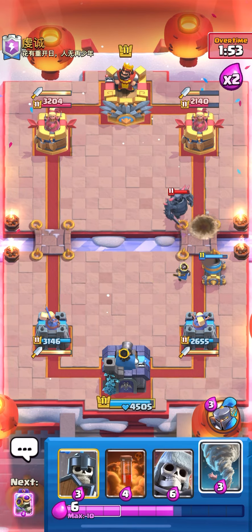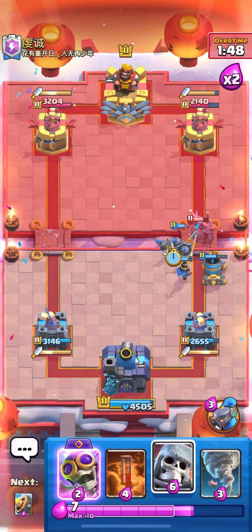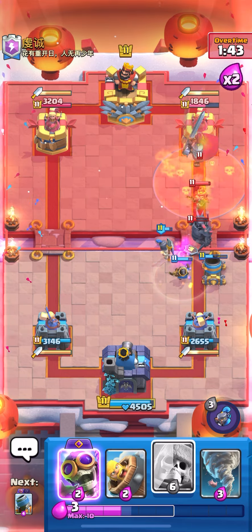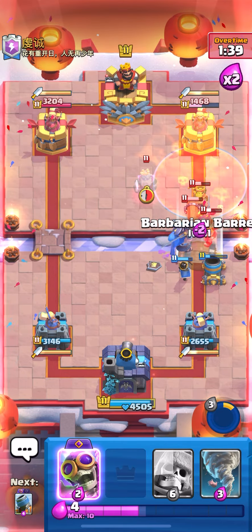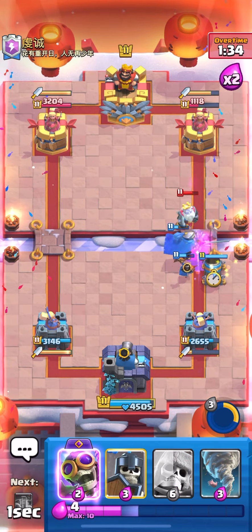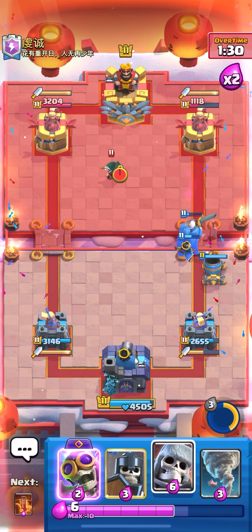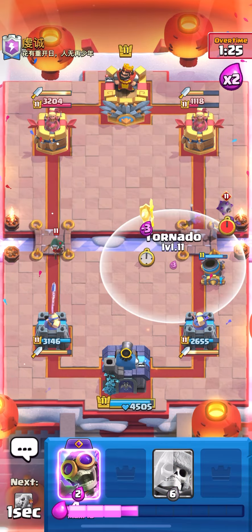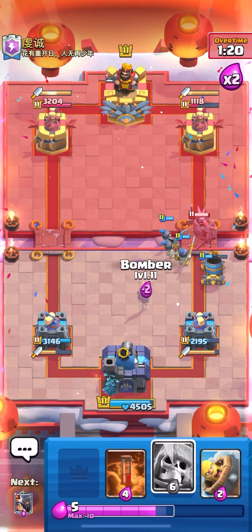He distracted with Pekka — I was going to Tornado everything on that bomb. I'm going to Guards first to distract the Pekka. His Zap is not going to kill Guards. I'm going to Poison the Little Prince and ability. The Giant doesn't lock — that's good. I'm going to Barrel to kill that Little Prince, got one more shot! I'm going to keep the pressure because I think we're winning the bridge battle.